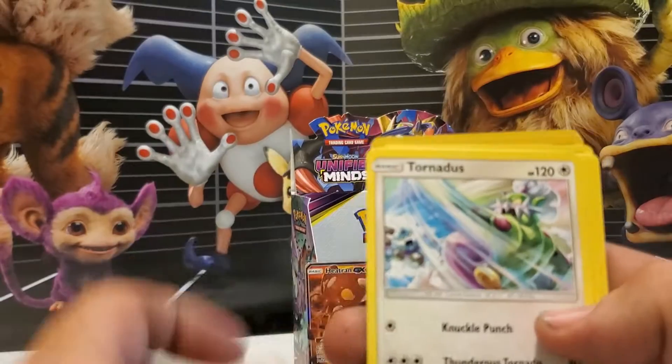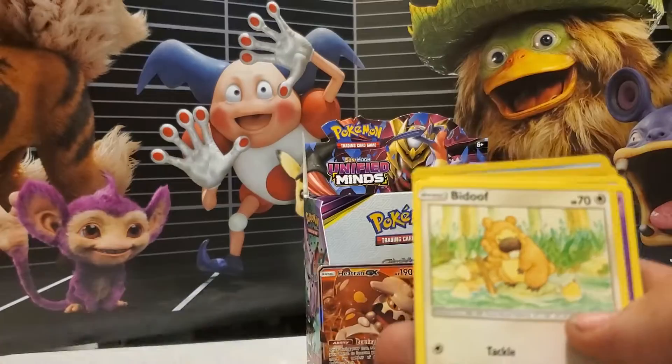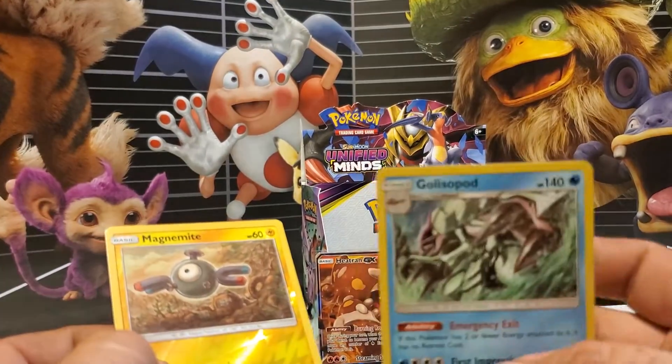Seal Energy, Great Potion, Tornadus, Giebel, Swaddle, Bidoof, Scorpi, Wimpod, Reverse Holo Magnemite, and a Holo Gleesopod.